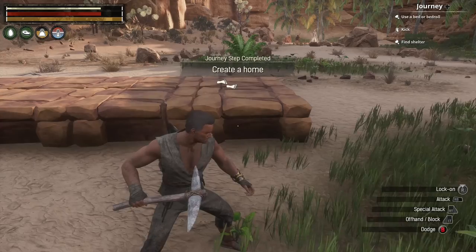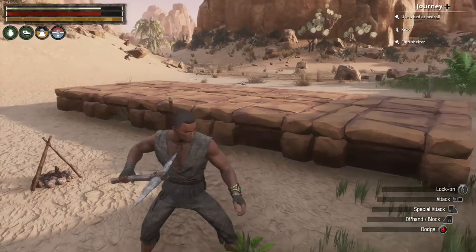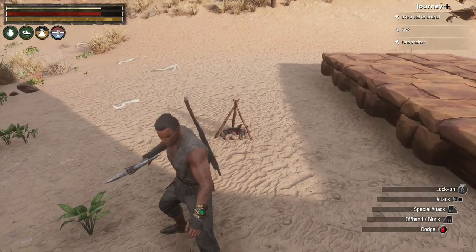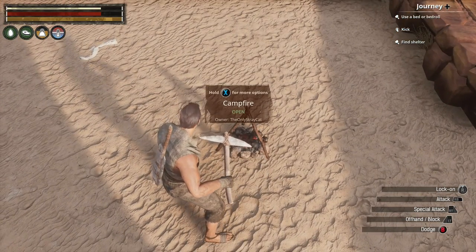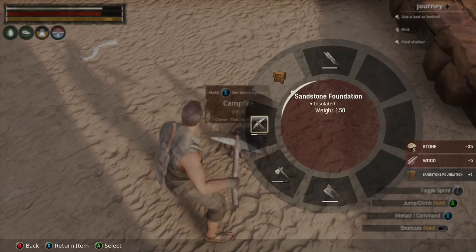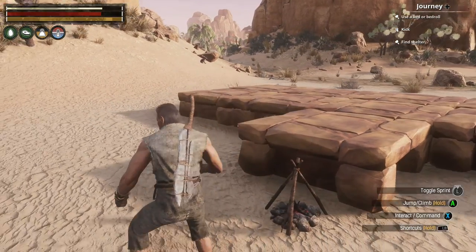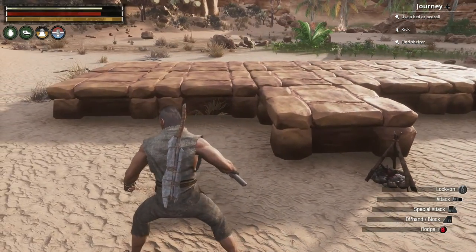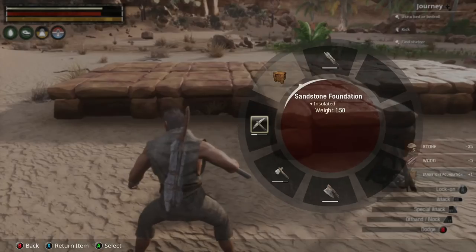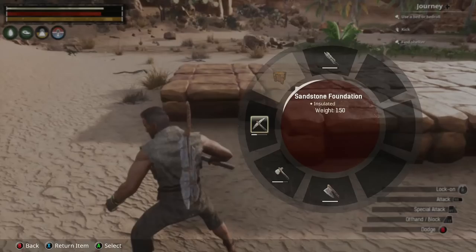You gotta create a home — well, that was an option, wasn't necessarily what I meant to do, but hey, works out. Campfire — this isn't too close. Okay, good, it isn't. Fantastic. It's a little poorly placed, but otherwise it's okay.